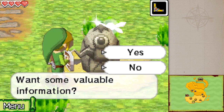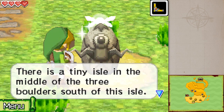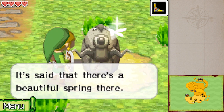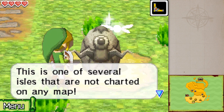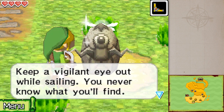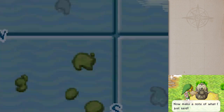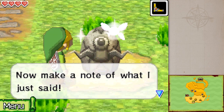Want some valuable information? There is a tiny island in the middle of three boulders south of this isle. It is said that there is a beautiful spring there - it is one of several isles that are not charted on any map. Keep a vigilant eye out while sailing, you never know what you'll find. Now make a note of what I just said. Found the most hideous way possible to note that there is something in the middle of that triangle.